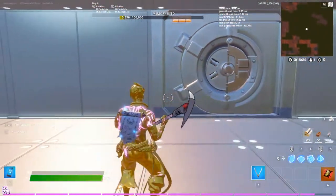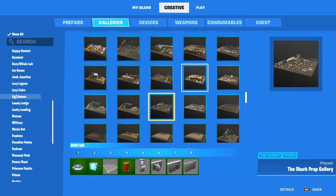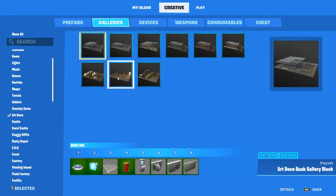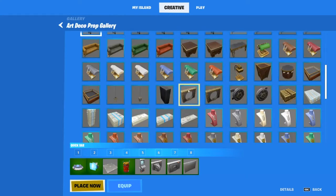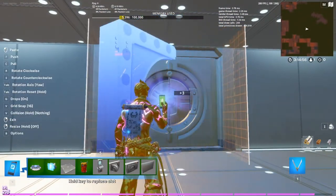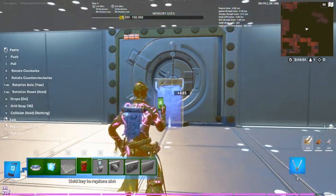Go back into the galleries and look for the Art Deco gallery. Once you're in there, find the Art Deco prop gallery and get the vault open part with a hole in it. Take that piece and rotate it around so it looks correct, fitting into your vault structure.